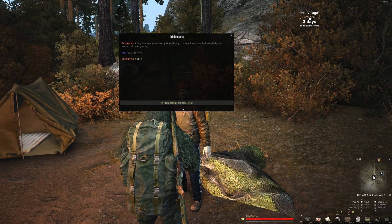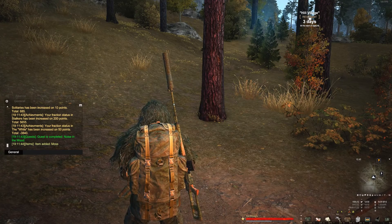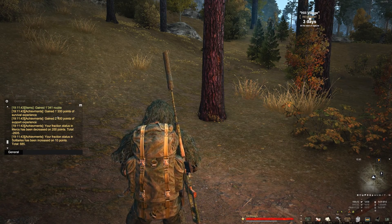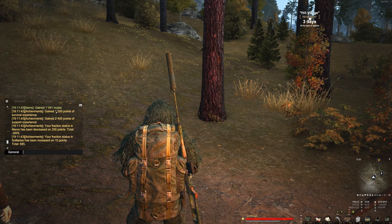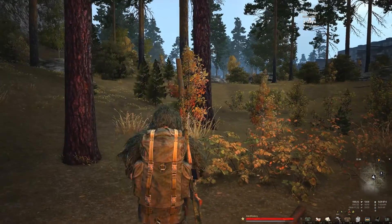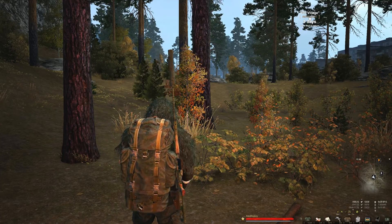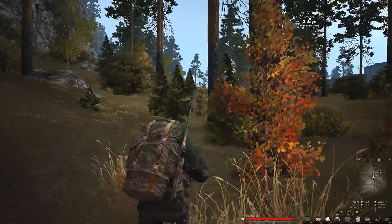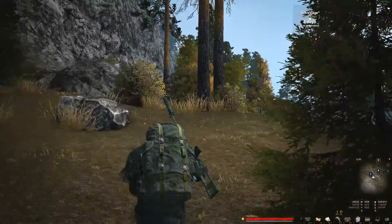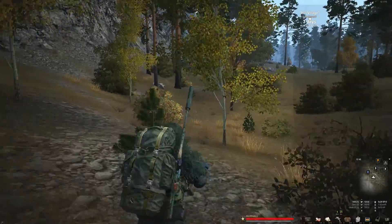Long dialogue - I saw the forest, it's just an ordinary forest. Got some pieces of moss. 2,400 experience, 1,200 survival, and just over 1,000 rubles. Like I said, they're low-level quests - really good if you're just starting out and you're trying to get XP. If you're under level 9, I mean I still do these quests just to get Stalker rep and balance my reputations with the different factions.